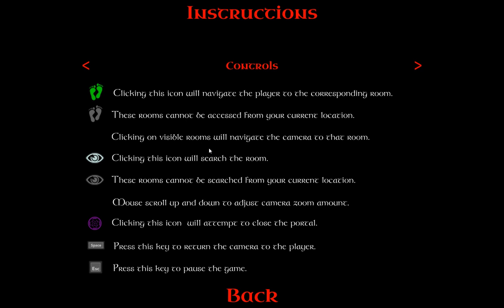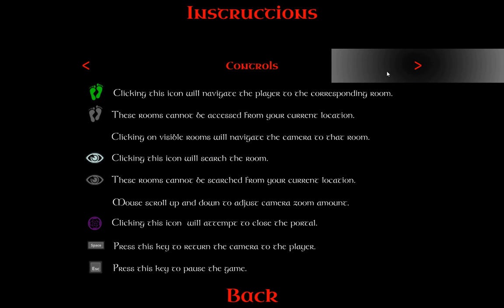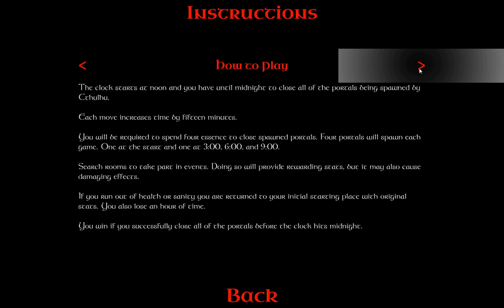And that's how you get essence points. The problem is that sometimes you pick up things that will make you lose health or sanity, and if either of those drop to zero, you will restart. I should probably just show you this page which gives you the instructions on how to play. So this is sort of a timed game, but it's turn-based.